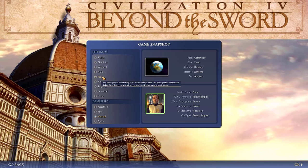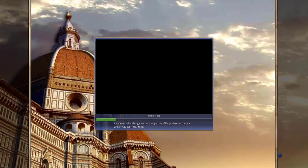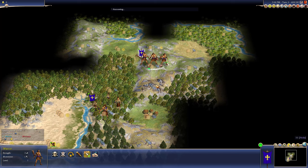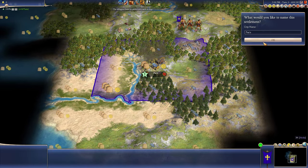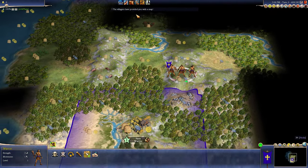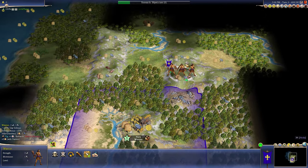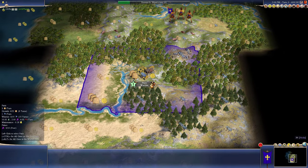Prince difficulty still gives a slight boost to the AI with production and research, so it should give me a pretty good challenge. Let's get started. Let's take a look at our starting location — looks like we've got some marble right next to us, that's pretty good. Got a goodie hut. I'm going to go ahead and pop that with my city rather than wait until my warrior gets it.